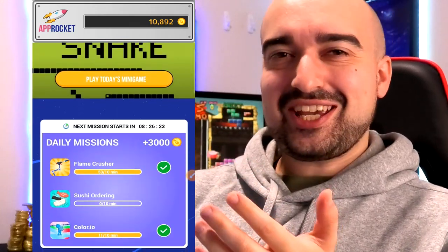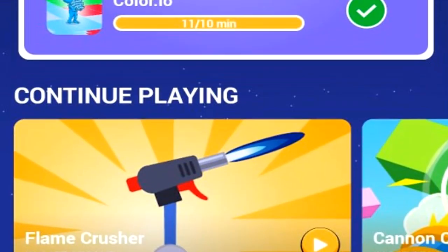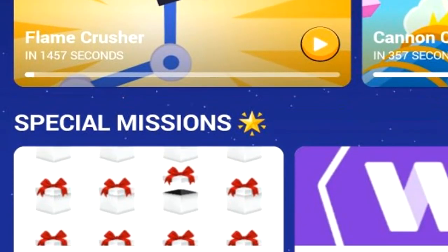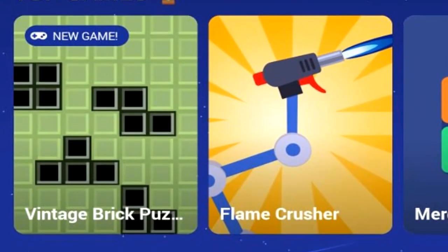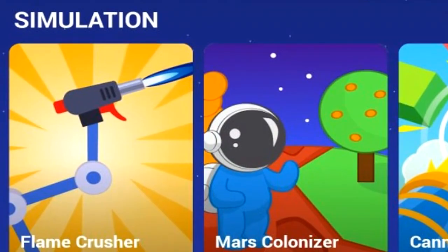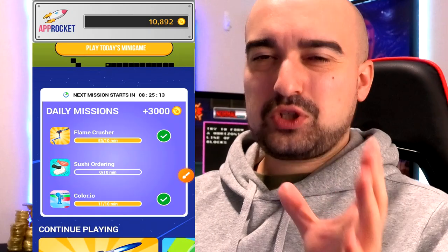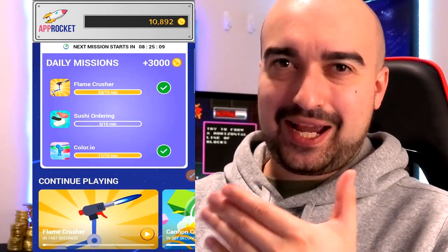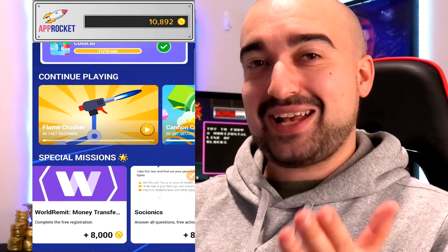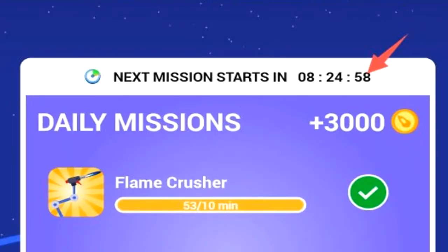So this is what AppRocket looks like when you first launch it up. You can see here it has a pretty simple design. Essentially you'll have all the games available that you can install to start earning coins. Now these coins represent the in-game currency of AppRocket. At the top of the screen you have your in-game currency of coins, but let me just break down exactly how the application works and what kind of features it has.